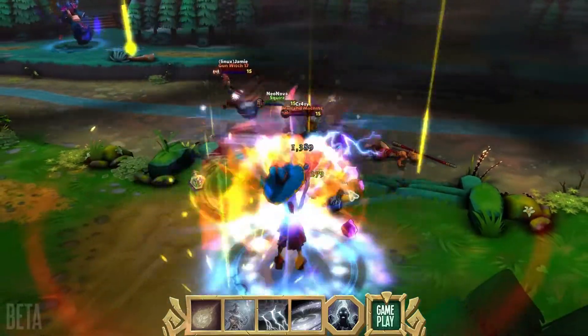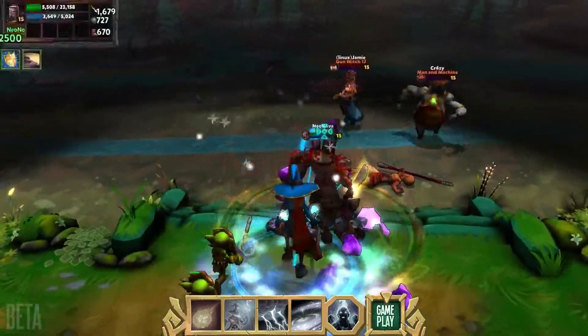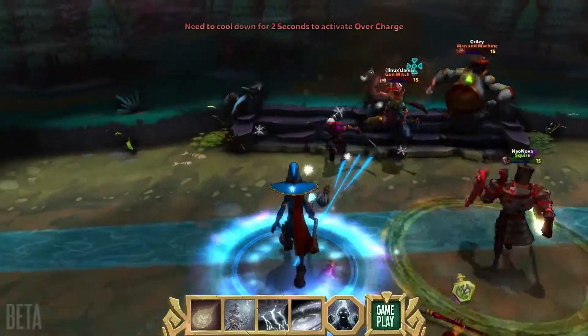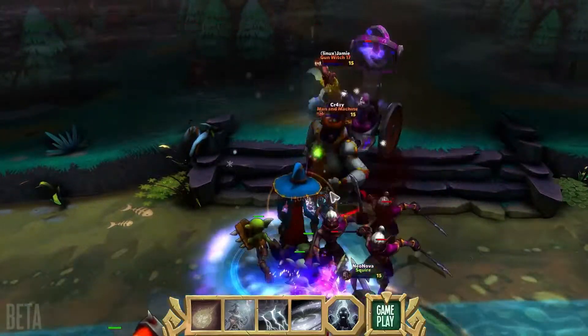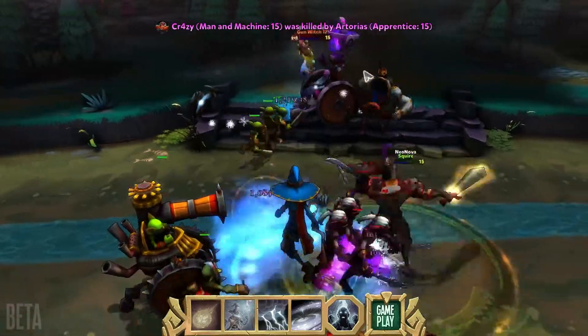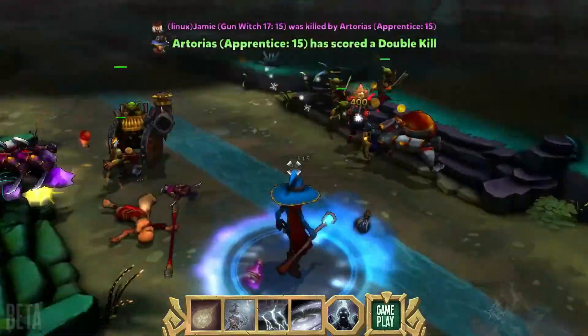The mana machine strikes the apprentice, but he returns the favor. Purple team retreats to safety, but blue team wants blood. Squire taunts the mana machine, and the apprentice finishes him off. With storm strike ready, the apprentice zaps the gun witch for a double kill.